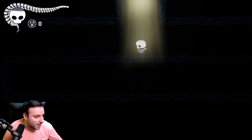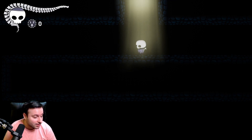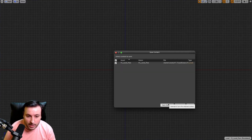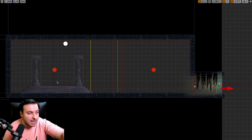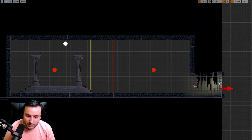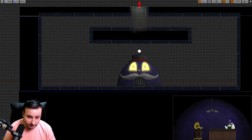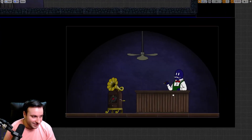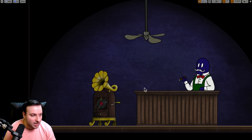Every level is going to have a shop and an item room, so you can get an item and get more powered up to give yourself an advantage when you fight the level's boss. Here's the basic item room I started working on — there's a pillar here and I'm planning on adding some lights and maybe some animals to make it feel a little more majestic or heavenly. And here's the shop room — the shopkeeper and a table where he can put items you can buy.